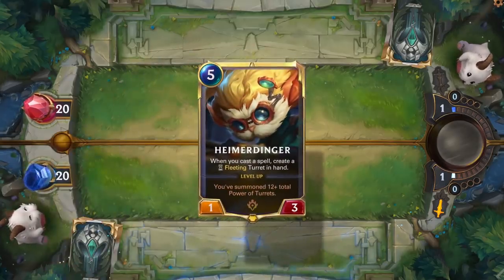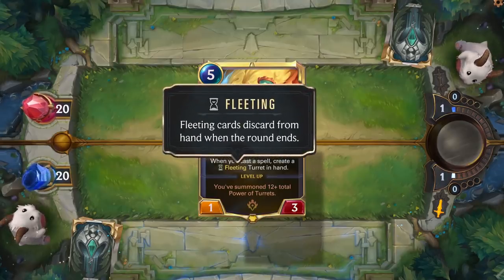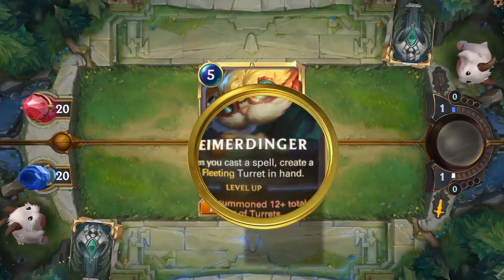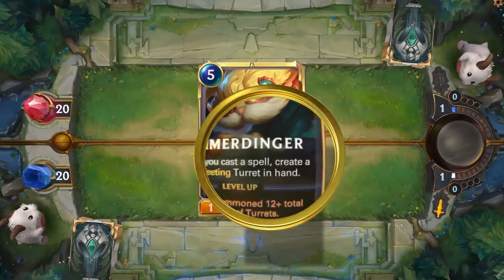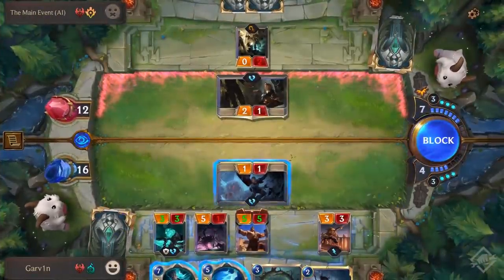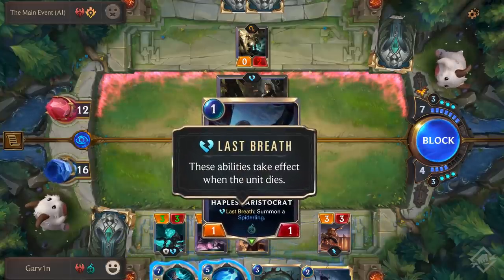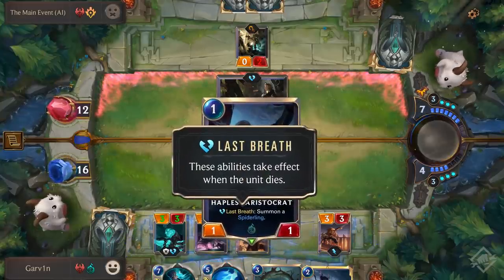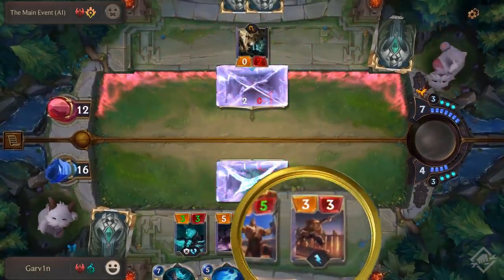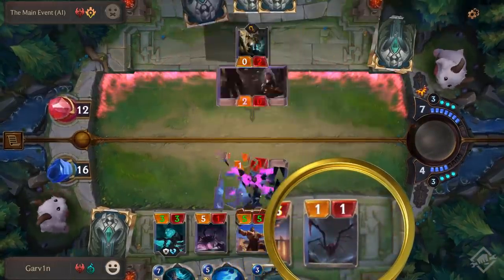Fleeting is not a very common keyword — it refers to additional cards created by another card, but that new card gets discarded at the end of the round if it isn't played. For example, Heimerdinger, the Champion for Piltover and Zaun: when you cast a spell, you create a Fleeting Turret in your hand that can range from a 1 to 8 cost. In contrast, Last Breath can be found in many places — these abilities take effect when the unit dies. One of the first cards with this you'll encounter is Hapless Aristocrat, a Shadow Isles card with Last Breath: Summon a Spiderling.